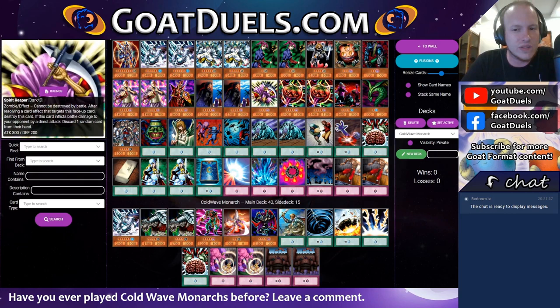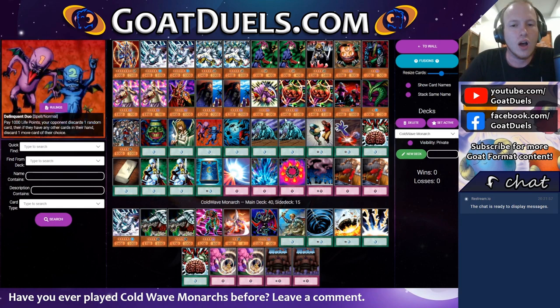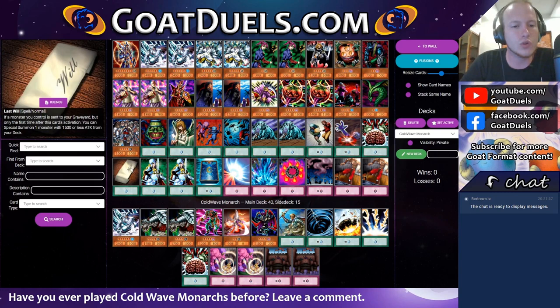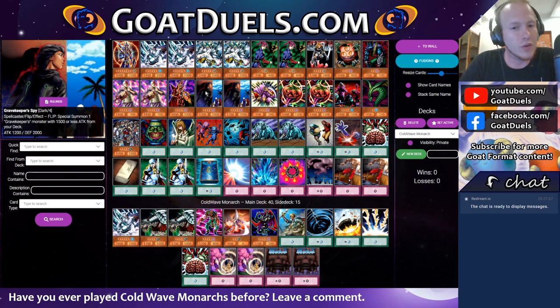Searching Spirit Reaper is good too. Spirit Reaper is not really a standard choice in this deck, but I decided to play it for a couple of reasons. One, it's great with Mystic Tomato. Two, it is also a pretty decent target for Last Will. Last Will is normally going to get Cyberstein in this deck, but sometimes you don't have enough life points for it or there's a better play available. A pretty common play is our opponent sets just a monster turn one — we open Exile of the Force and Last Will, kill their monster, get Spirit Reaper, discard a card from their hand, and go plus one. Gravekeeper Spy is a really important card in this deck. A lot of lists actually play three copies because it's just that good. I only played two due to space, but it's great tribute fodder for the Monarchs and still pretty strong against a lot of the aggro decks in this format.